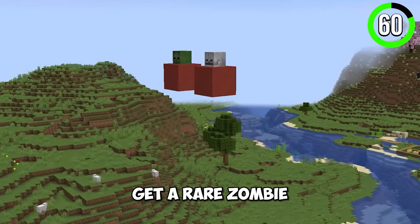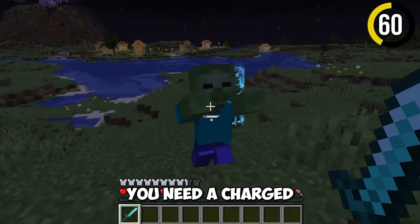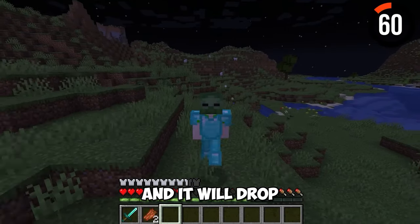If you ever wondered how to get a rare zombie or skeleton head, here's your answer — it's much harder than you think. You need a charged creeper to explode next to a mob and it will drop a mob head.